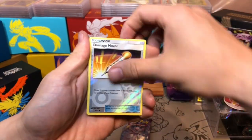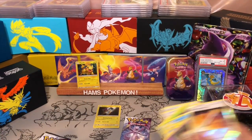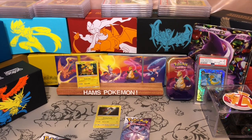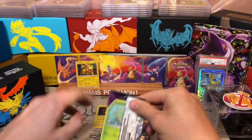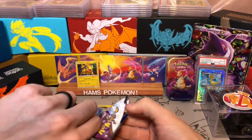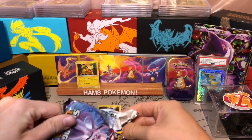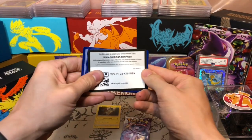The first pack has a Raikou holo, because every pack has a holographic minimum in it. Probably one of my favourite holos from this set. I do really like the Hoopa as well that you can get in this set - I believe Hoopa is actually quite playable. There's another code card for you.